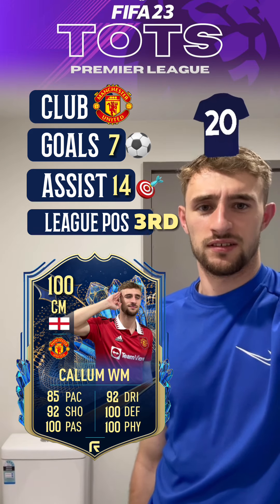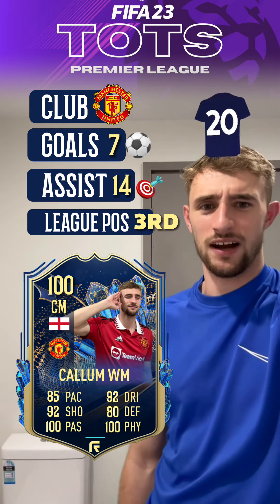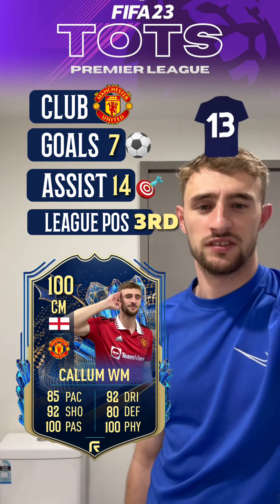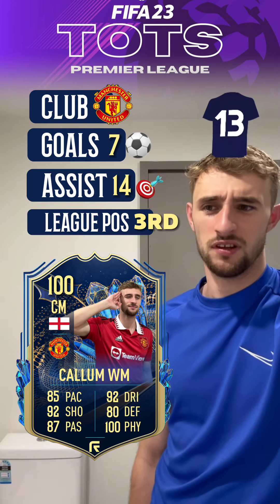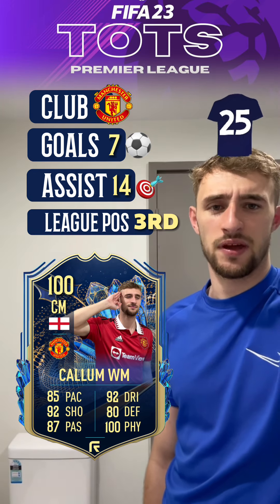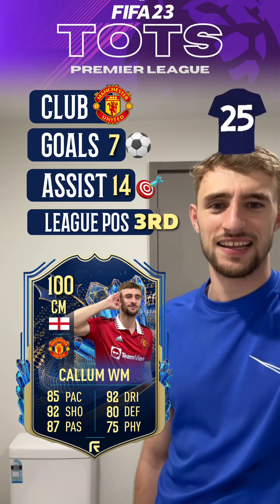Up next, defending. What's our defending? Minus 20, so that would be 80. 80 defending is not bad, I'll take that. And then with 14 assists, what was our passing? Minus 13, which would be 87 — fair, I guess. And finally, our physicality is going to be minus 25, which would be 75.